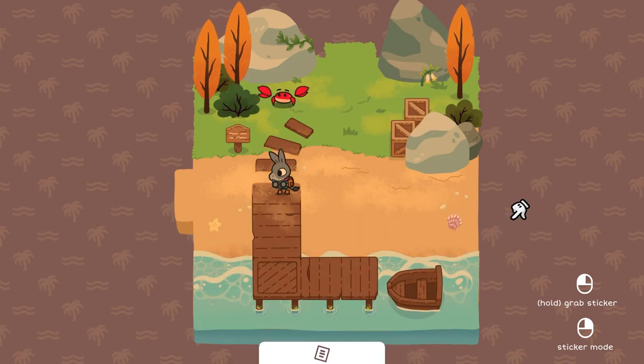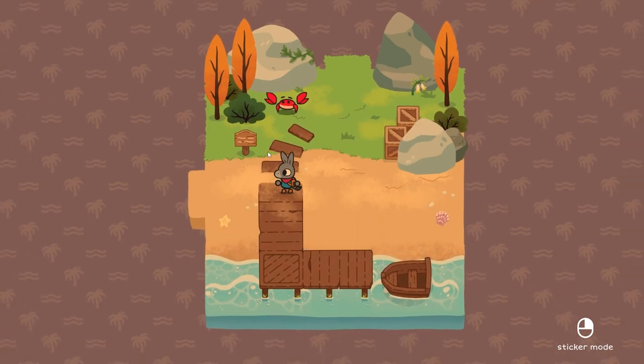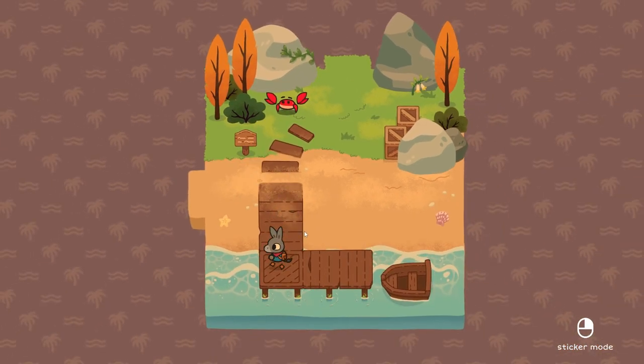I'll take the boat... can't take the boat. I'll read the sign. It says: you can carry stickers with you by placing them on your sticker sheet. To open the sticker sheet, move the... okay, cool. We know how to do that.